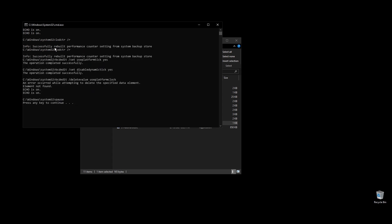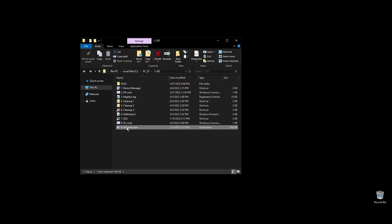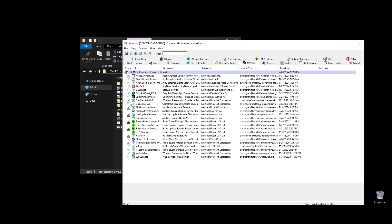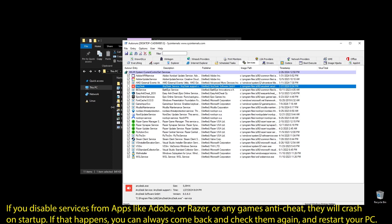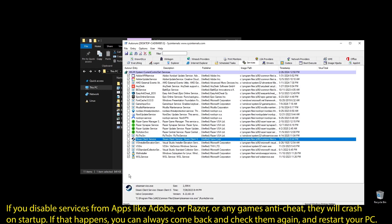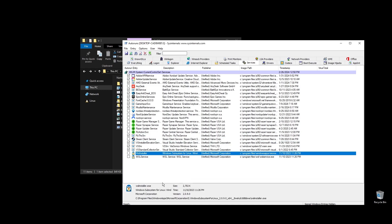Next, go ahead and run Autoruns. It will help you disable services and apps that start with your PC every time it boots. Make sure to uncheck everything that you don't need. If some software is not working properly or opening after restarting your PC, just come back here and check the related item. Once you uncheck all the unneeded services, go ahead and close Autoruns. Make sure to not disable anything related to PlanetSide.